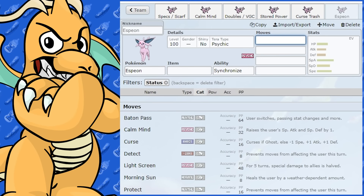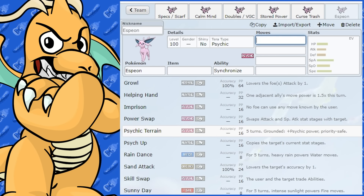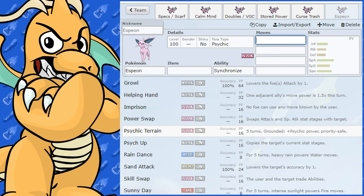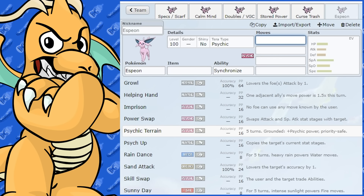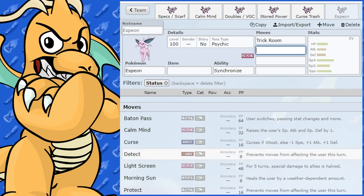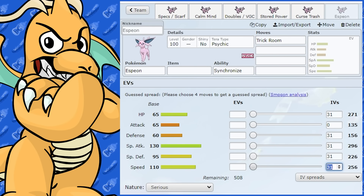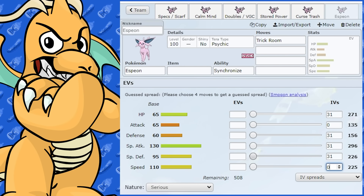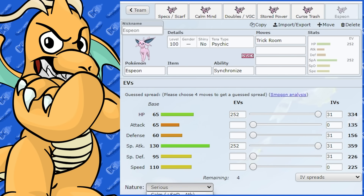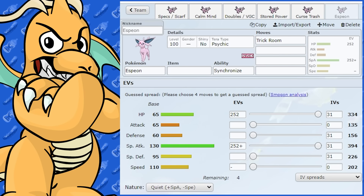We've gone over all the status moves. It does get Psychic Terrain, but having another Pokemon like Indeedee set it up is probably better. It does get Trick Room — you could run a Trick Room set. You could have a full Trick Room team, or just use Trick Room to reset opposing Trick Room.